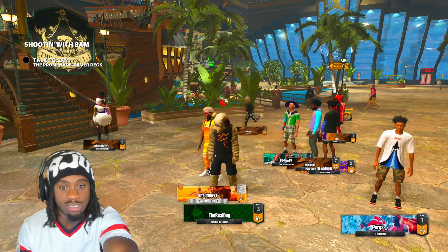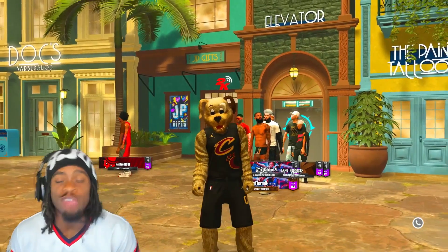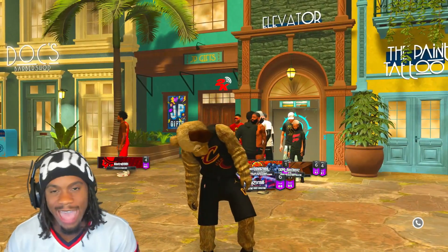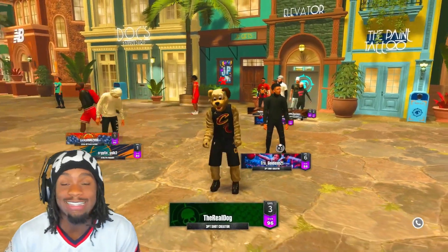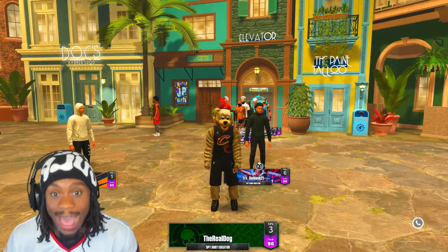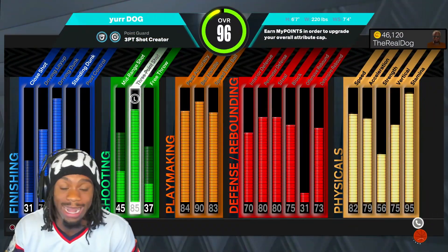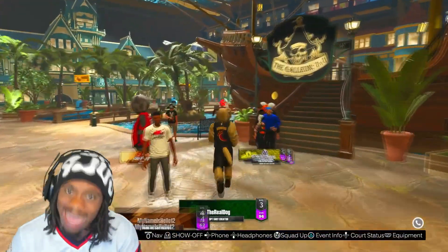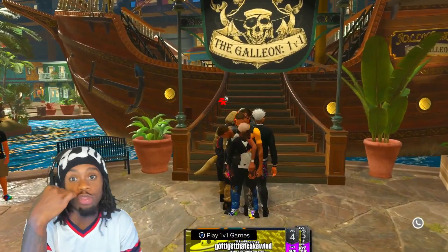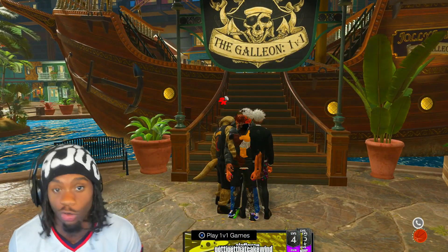Now for the last jumper — you gotta be over 6'5 and have at least an 82 or higher three ball. I'm on my three-point shot creator, 96 overall, 6'7 demigod with an 85 three ball. I'm about to go to the 1v1 court and show y'all this jumper. If you thought the first and second one were chicken, this third one is very powerful.